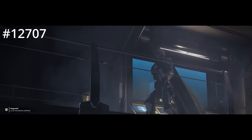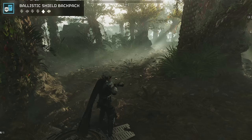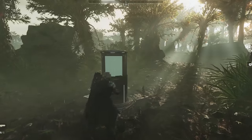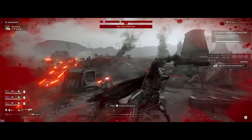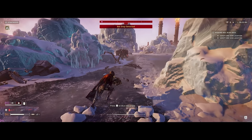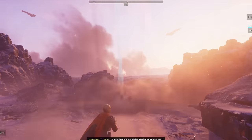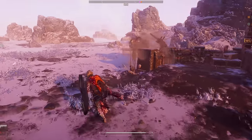Helldiver number 12707 really hated getting shot. That's why wherever he went, he brought his trusty ballistic shield. Boss just can't touch him. Helldiver number 12708 really hated getting shot. That's why wherever he went, he brought his trusty ballistic shield. Boss just can't touch him.